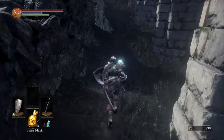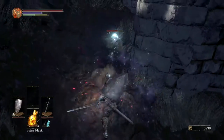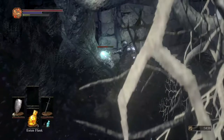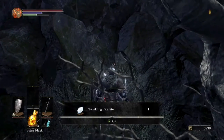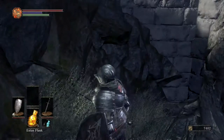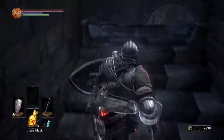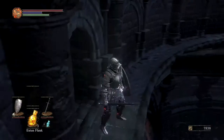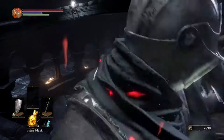I end up running into one of these little twinkling titanite bugs — I don't remember if that's the actual name, filthy casual over here. But if you are able to take them out before they run away and disappear, you'll get some twinkling titanite, which is very helpful in upgrading your armor, weapons, shields, and all that good stuff. After taking them out I made my way back to the opening on the roof.